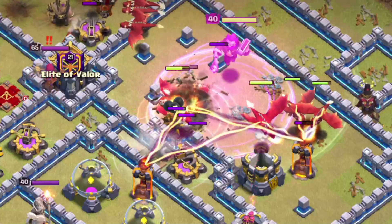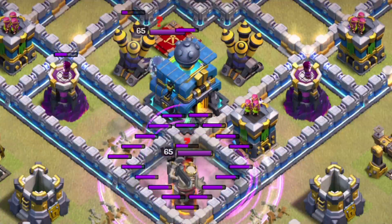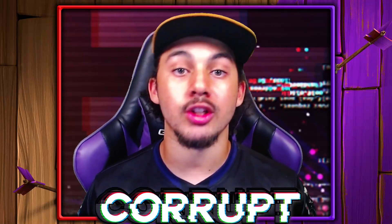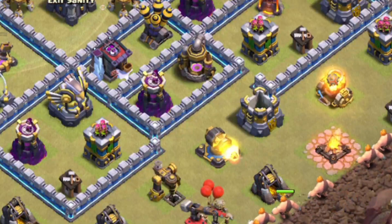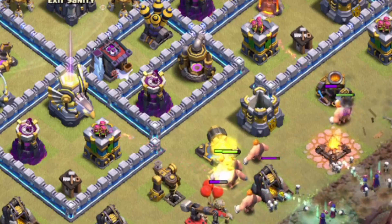That way, you can also use some other attacks like Blizzard Dragons, which provides a lot of really good support early game, whether you're farming or doing war. Moving along, you then want to work on your Witches and also your Giants. This is going to be enough to start using the Zap Witch attack. Witches you could always use a Hammer of Fighting or a Book of Fighting on.